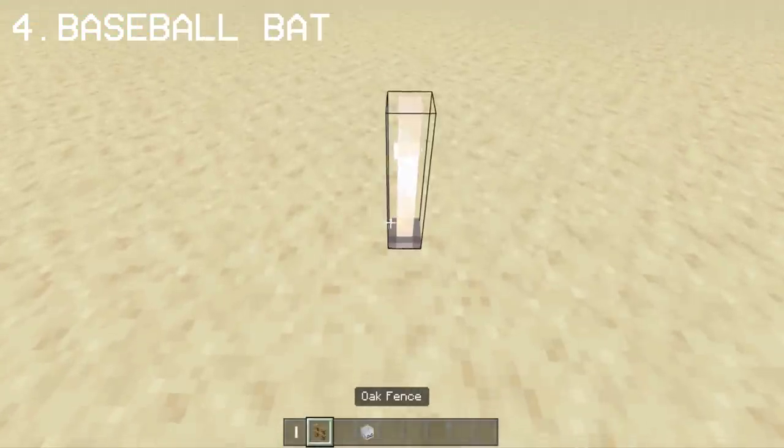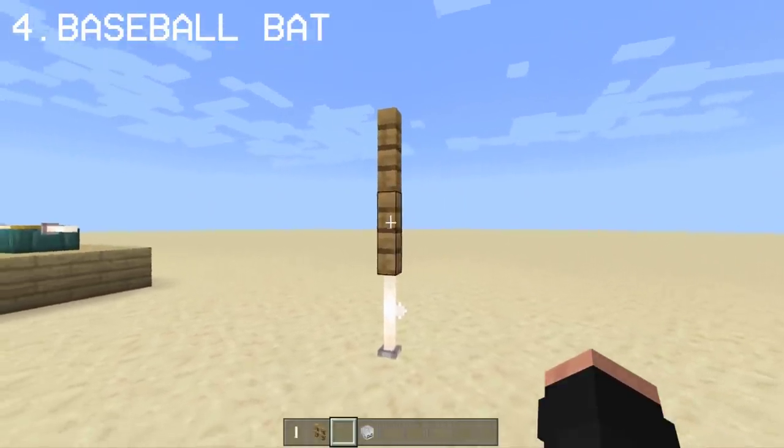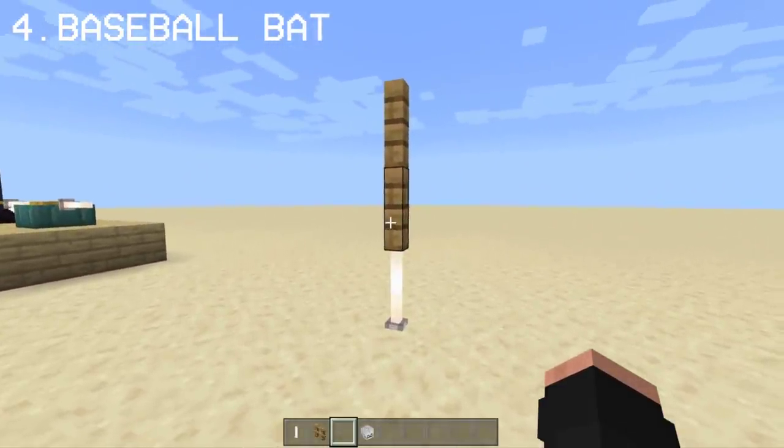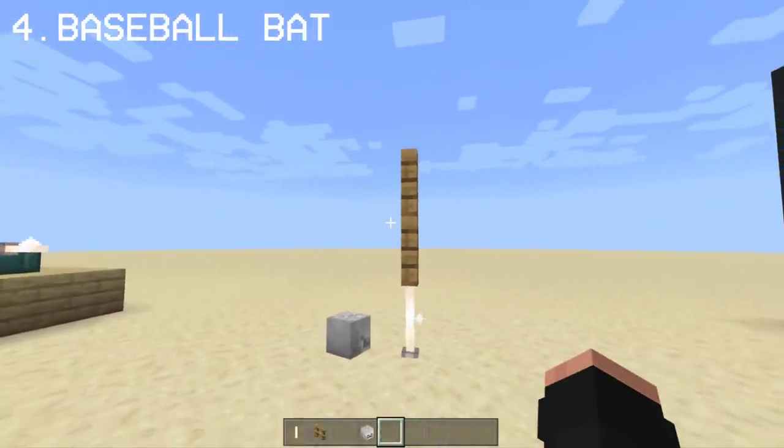Using an end rod and a fence, you can simply make a baseball bat. It's actually super simple and easy to make. You can add a skeleton skull to the side for the baseball. And you have a baseball bat and a baseball.